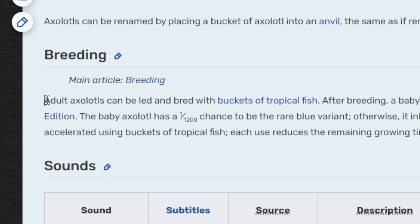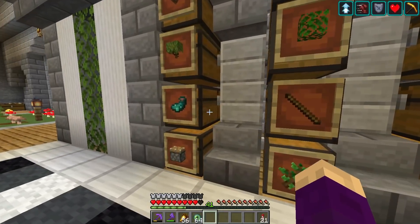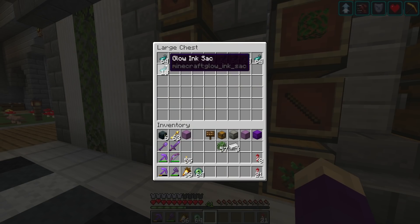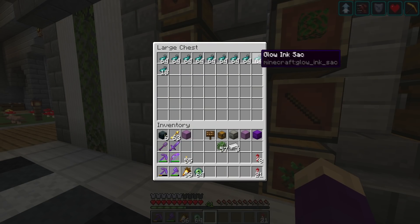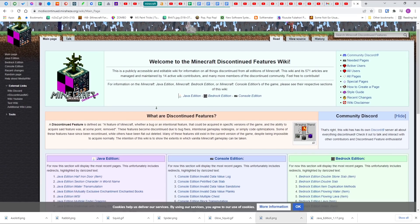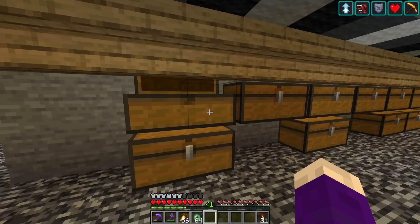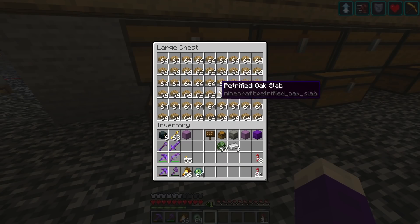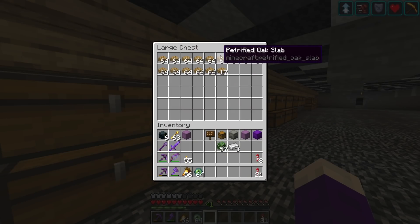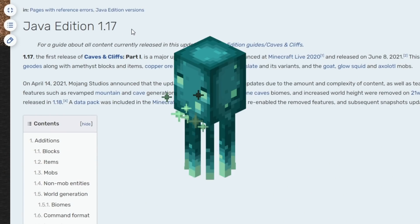By starting in 1.17, you can get two axolotls at least, and then you can always breed them with tropical fish that you get from the wandering trader. And you can just farm up a couple chests full of glow squid ink before you move on to the newest update. Of course, there are other things you can do in earlier versions like broken villager trades and god armor, and fireproof wooden slabs like I have from way back in the day.